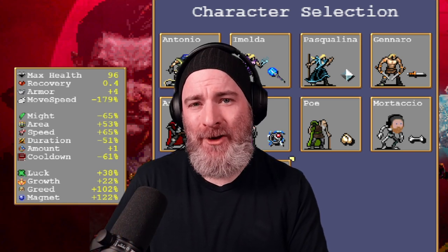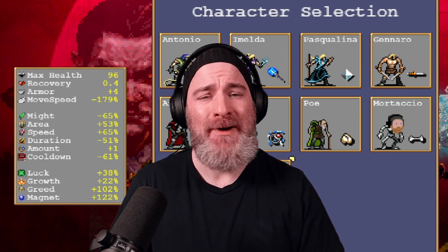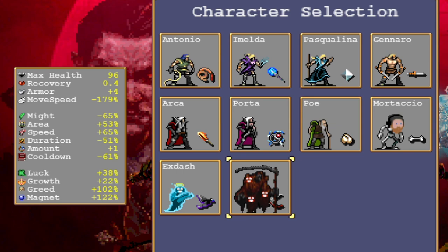The next character we want to unlock is Missingno. This is a reference to a busted character in Pokemon — I think it was a glitch at the time. This is very much, however, an intended character. This character starts with randomized stats in almost every area, and can range from broken — not working — to middle of the road, to broken, extremely overpowered, and I do mean invincible.